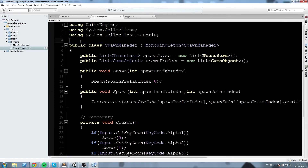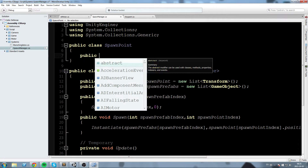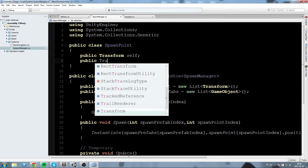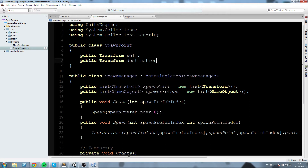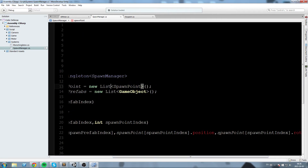In the spawn manager, before the SpawnManager class we're going to create a new public class SpawnPoint. This SpawnPoint is going to contain two fields: a public Transform self and a public Transform destination. Now we are going to change our spawn point list from a list of Transform to a list of SpawnPoint.